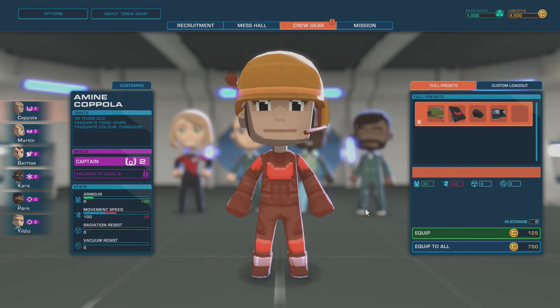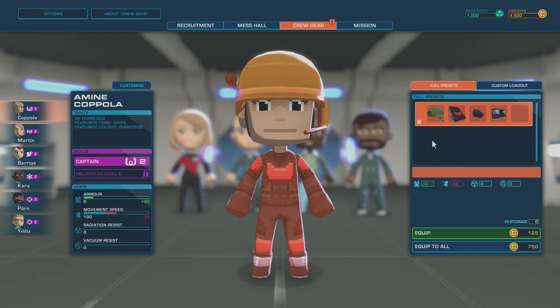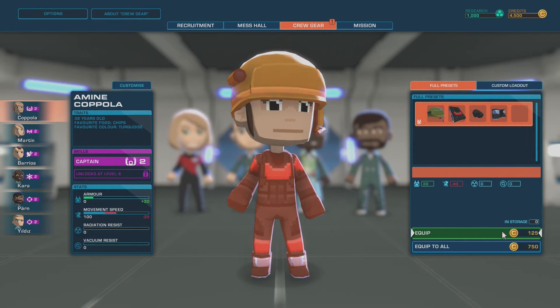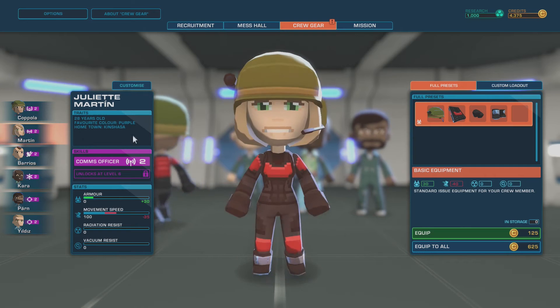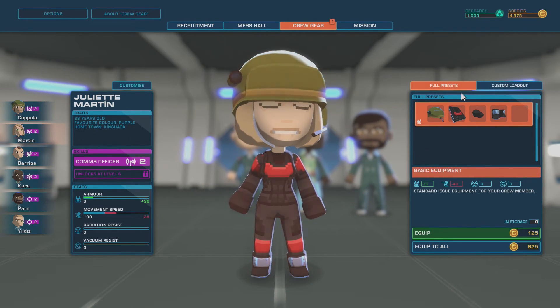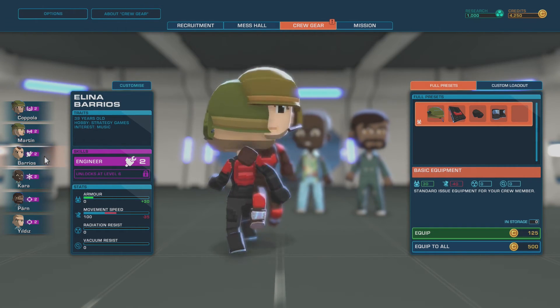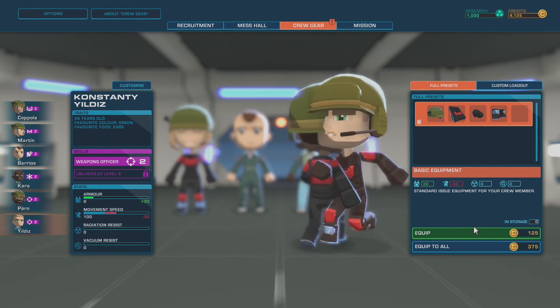All right, captain — equip. It's going to slow you down, but armor is good. Those are the presets. Want to do that to everyone? Equip to all — but all we're getting out of this is a little more armor and they're all going to be slower, which isn't necessarily a good thing. This one doesn't move from their position so we'll do that. I want Barrios and Kara to be able to move around, so those two we'll go ahead and equip with the extra armor.